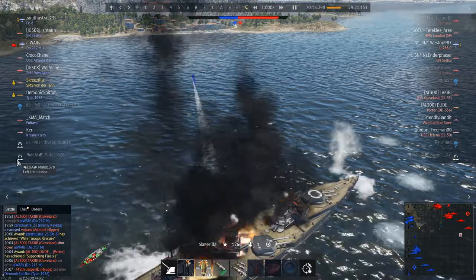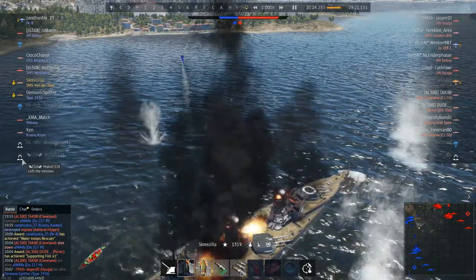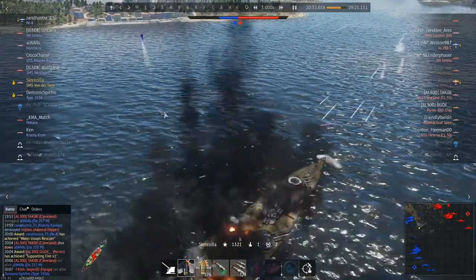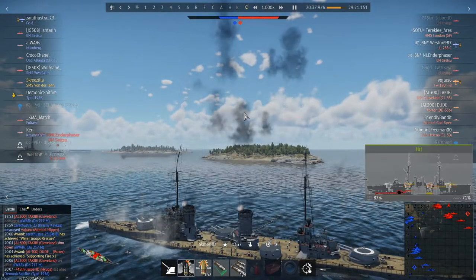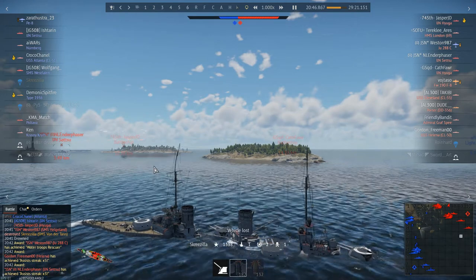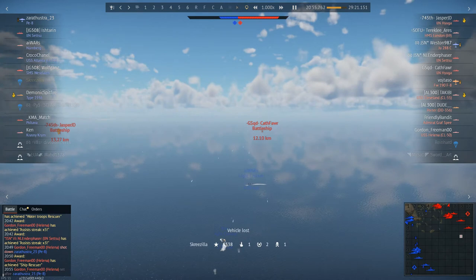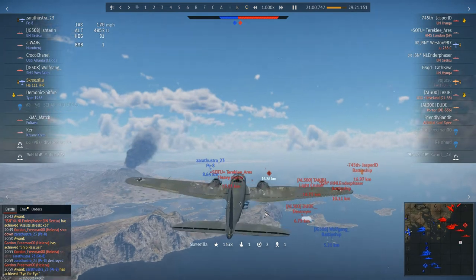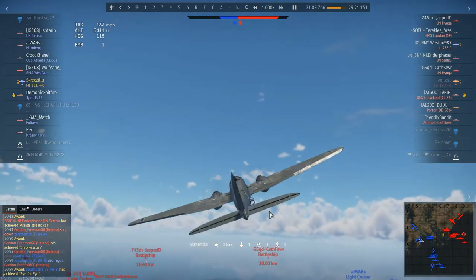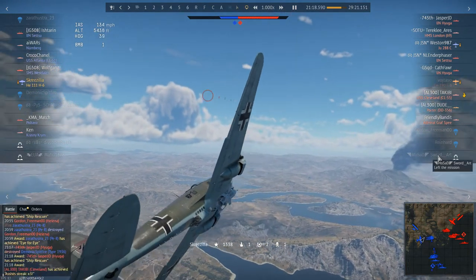Most notably, the Fritz X almost broke the HMS Warspite in half when it hit just behind the smokestack funnel. Warspite survived because it was basically impossible to kill. In terms of actual combat sinkings, the Fritz X only officially sank the Italian battleship Roma, though it caused significant damage to other ships. The hospital ships Newfoundland and Saralino, destroyer HMS Janus, and cruisers Spartan and Anzio were actually sunk by the more successful Henschel HS-293.